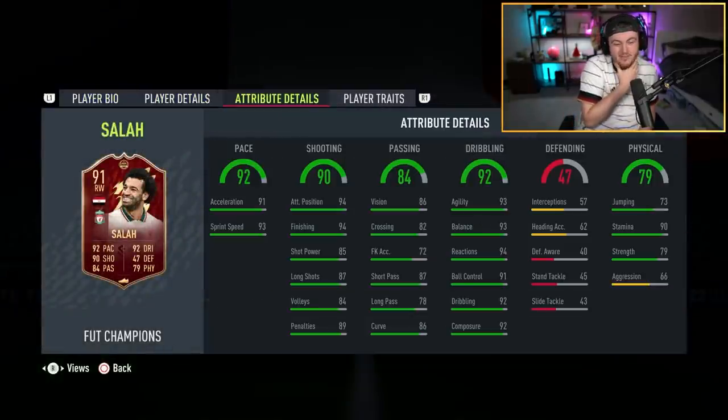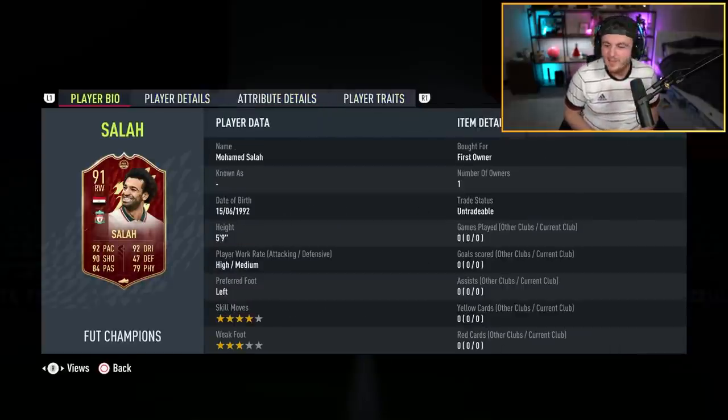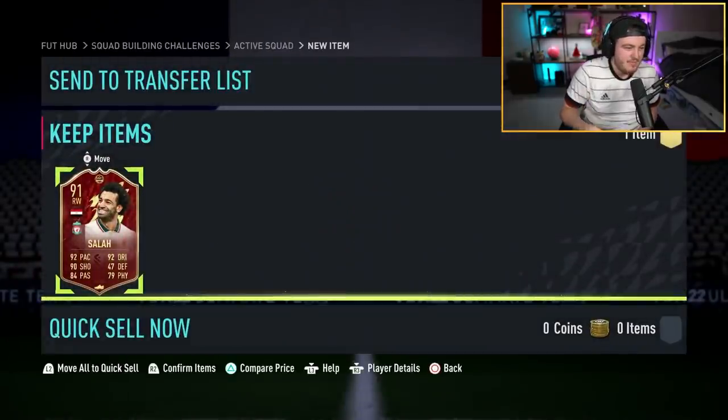Wow, look at that card. Red in-form 91-rated Salah — he might have got this for scoring three goals against Man Utd. Bygones are bygones, I've forgiven him. We'll take that, let's go look at some more.